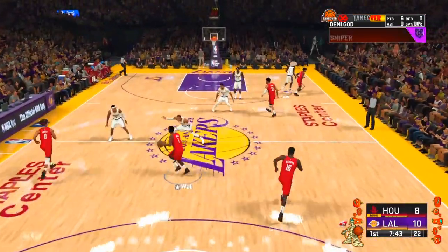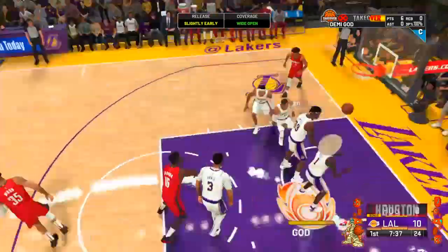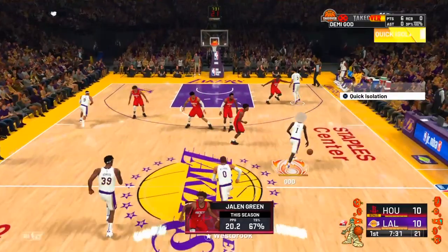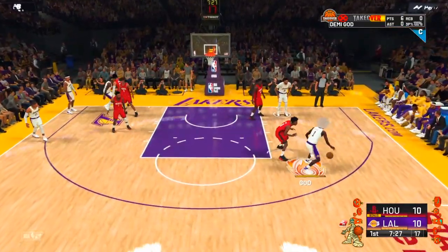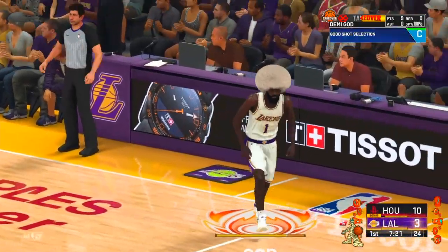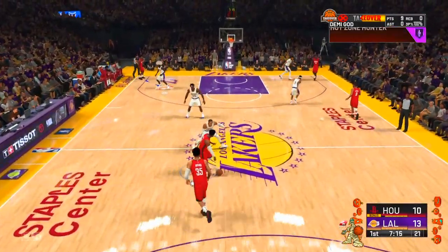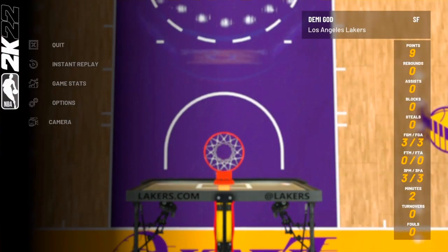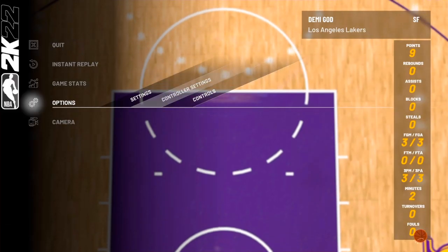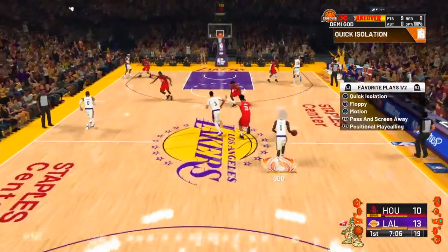This is on Hall of Fame — I keep telling y'all boys this is the best way to get your badges if you have a 70 ball control. I'll do it one more time: hold R2 and flick down on the right stick — green every time. Anybody with a 70 ball control can do this method. It doesn't matter even if you have a low three-point shooting rating build, as long as you have 70 ball control.